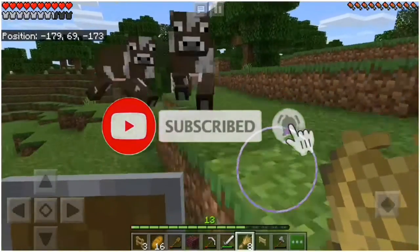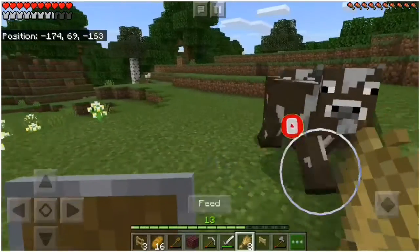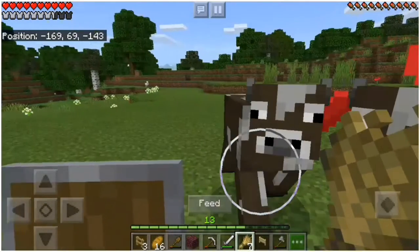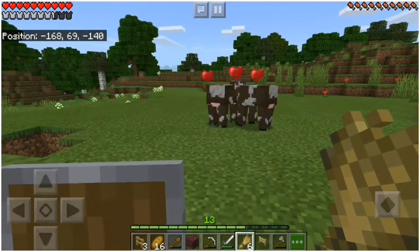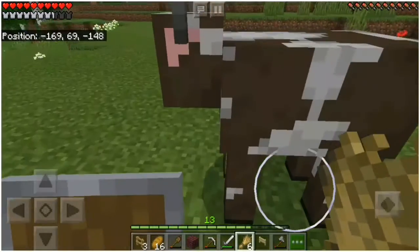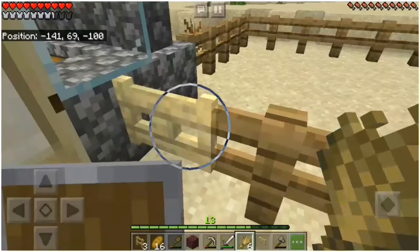So guys, first of all, we have to put a fence for our goats. And we are going to take wheat for our goats. We have to eat them both and they are going to work together. So we are going to take them into our fence and leave them in the fence.